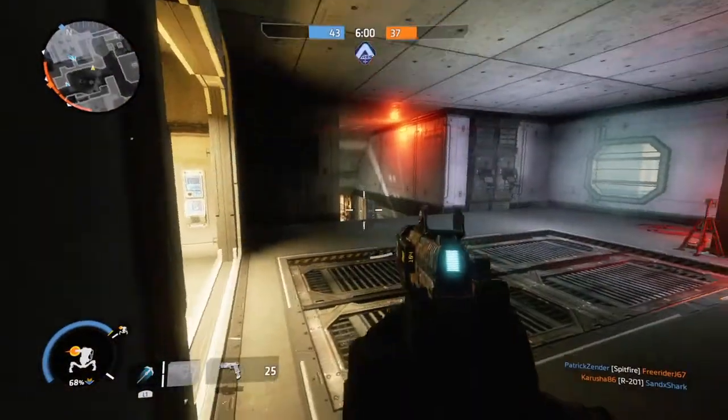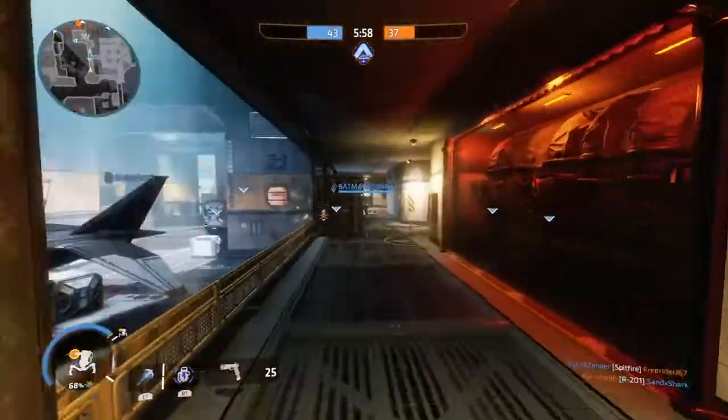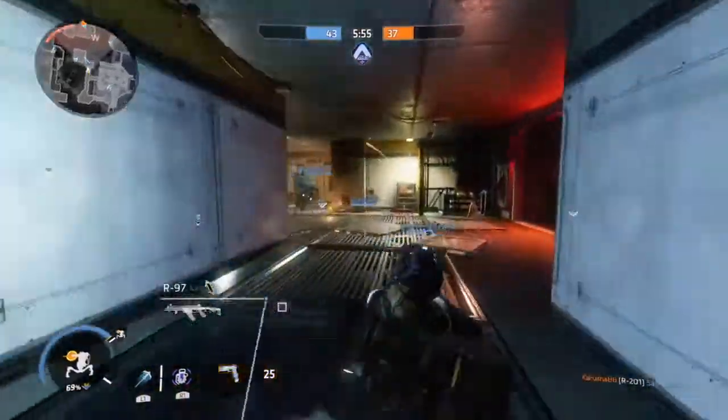Your Pilot Kit will be Power Cell to allow us to regenerate our class ability quickly, and Kill Report to see where friendlies and enemies die on the battlefield.